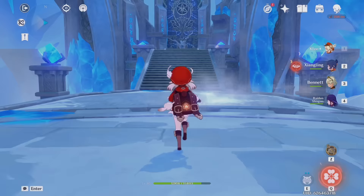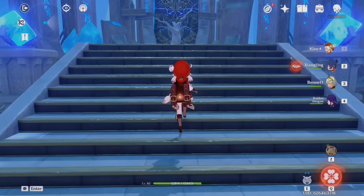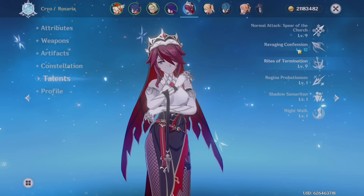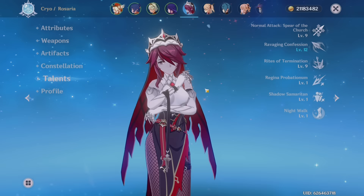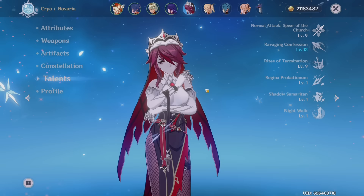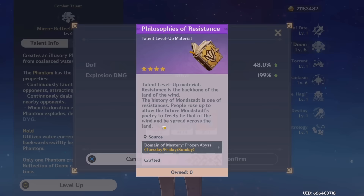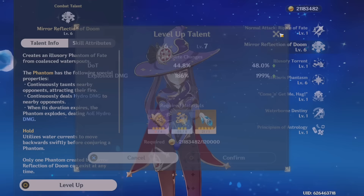The way I decide which domain to farm each day — I look at the characters I have and check which talent materials and talent books they need, then check weapon materials. I'm trying to get every character to level 80 out of 90 and every talent to level 1 through 9. Today I'll be farming freedom books for Mona. I can't believe I had hundreds of these before — I've just been spending them on other characters and want to refresh my stock.